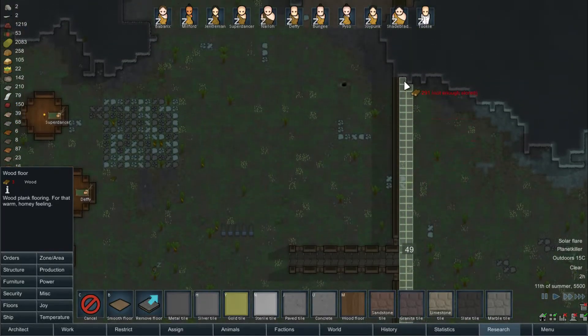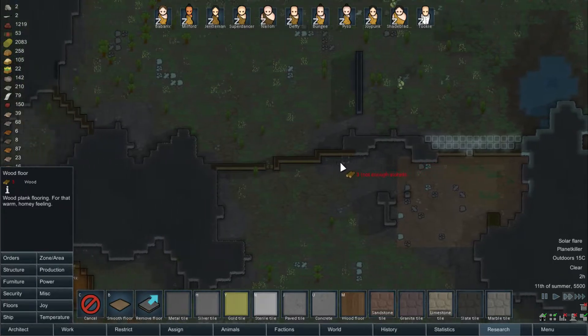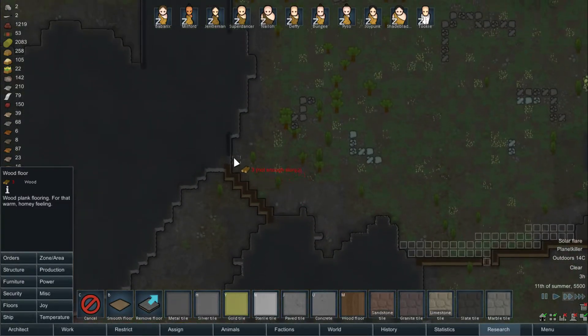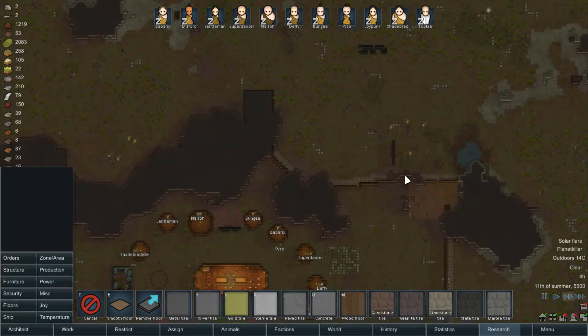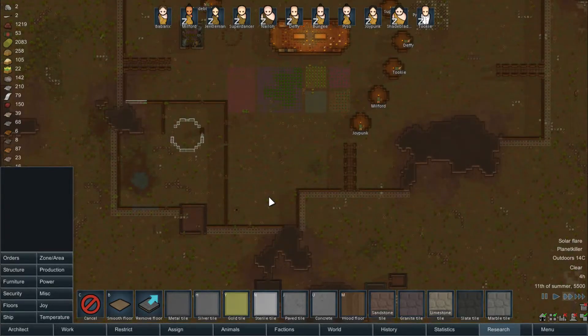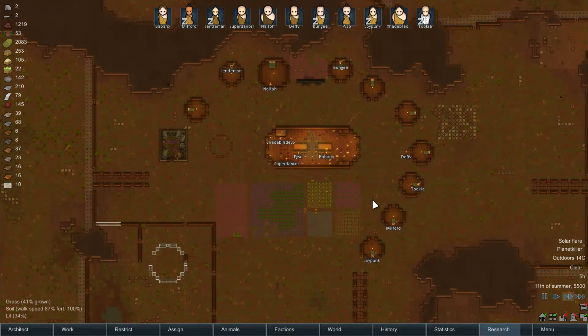It's gonna require quite a bit of wood though — a couple thousand I guess. Oh well. Which means we have to chop down a forest and a half. Technically I should probably do it on the other side as well, so if we get a lightning strike on this side it doesn't spread — because literally everything is made of wood.